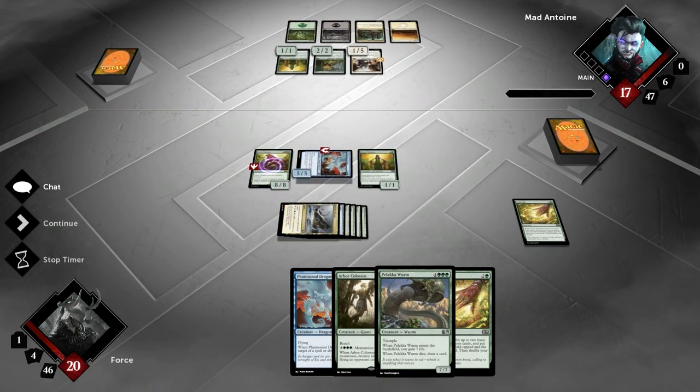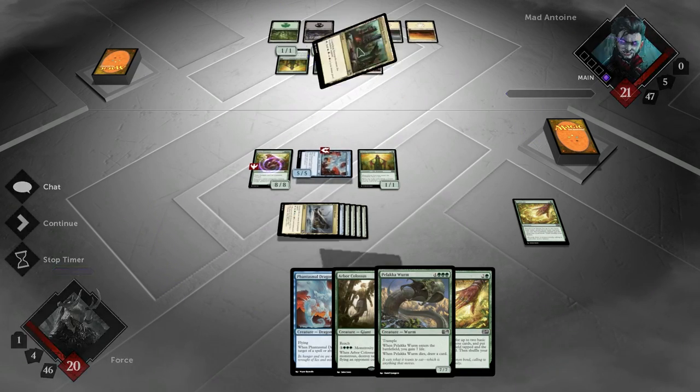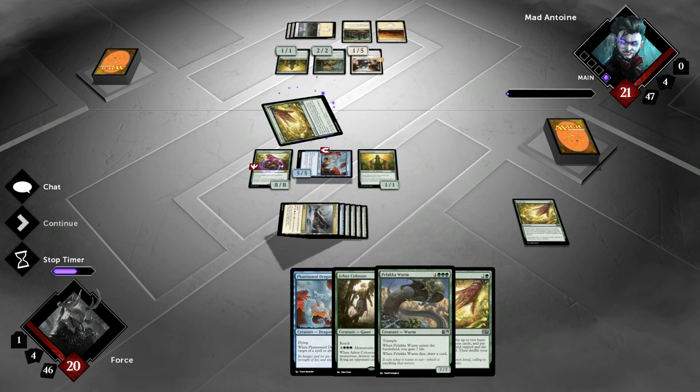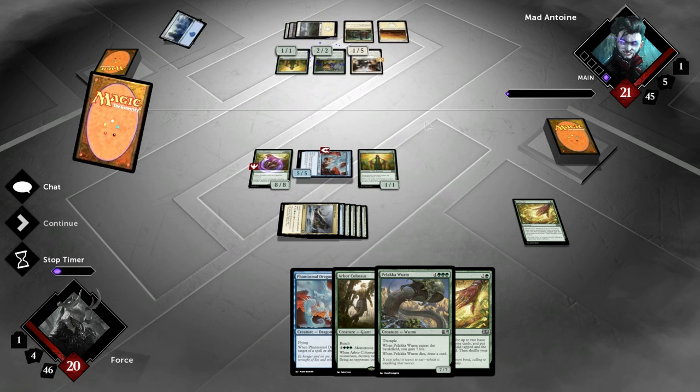His only life gain is not going to be coming from Gladeheart alone. He likely has much more life gain floating about in his deck. So there's a Cultivate there — oh my goodness. Let's see what he ends up getting. Gets a blue. Wow, he has at least 4 colors. He could potentially be 5 colors.